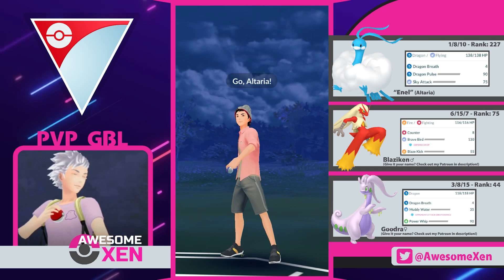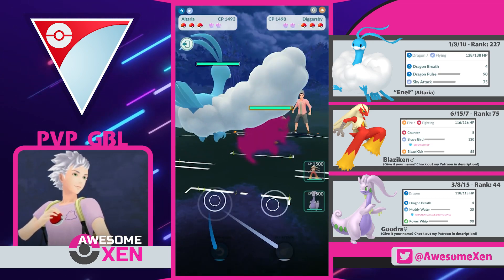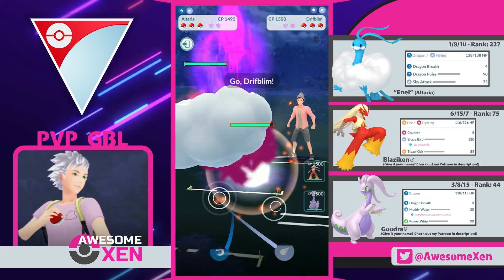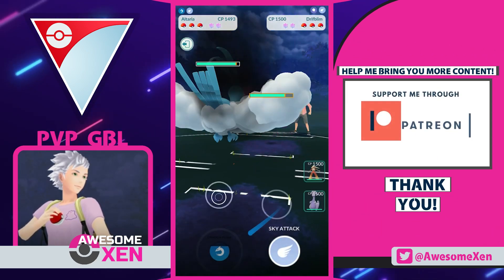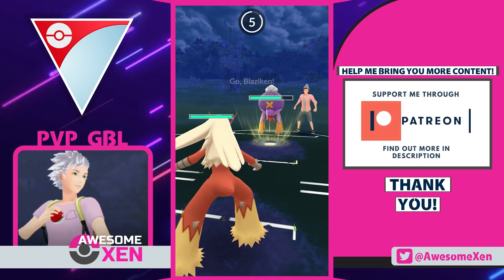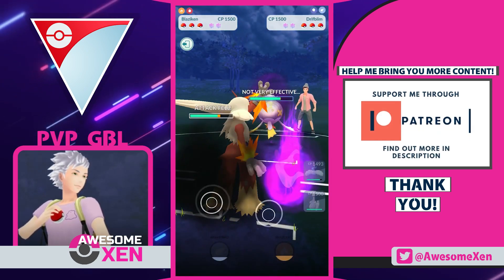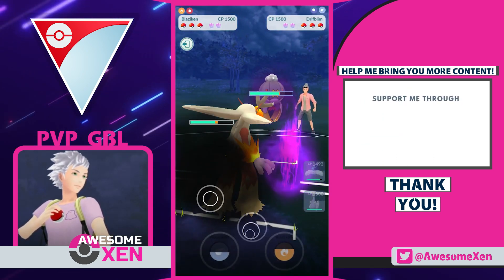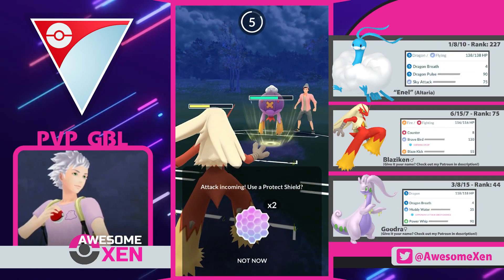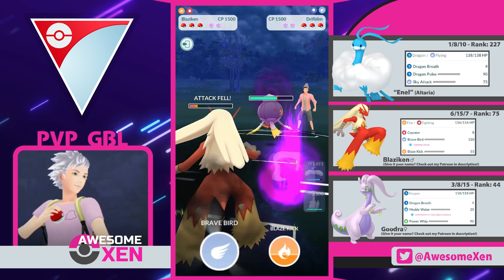Last one — Altaria, we'll lead with you! And it's a Diggersby — that's a good one, since we resist most of Diggersby's attacks! They're staying in — they might not have a hard answer! They swapped! And it's a Drifblim! Damn that stuff! Let's try and swap on their attack. Return! Go Blaziken! Perfect! But still, Blaziken doesn't have the best matchup against Drifblim — they're triple resisting our Counter attacks, but not our charged moves! Keep attacking buddy! We're in a tough spot, but we can afford to take another Icy Wind and then try to nuke them with our Brave Bird! That's it — use your Brave Bird!